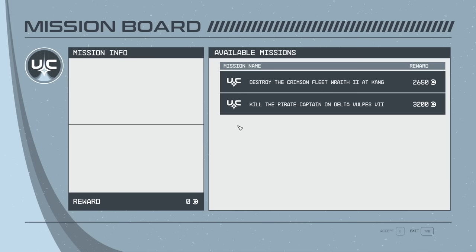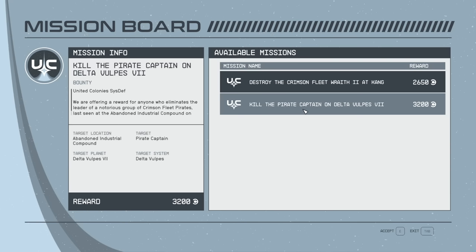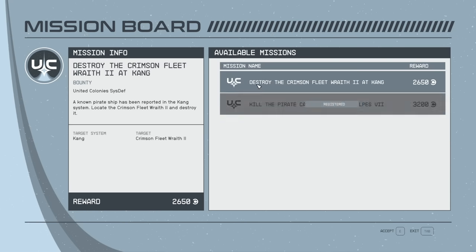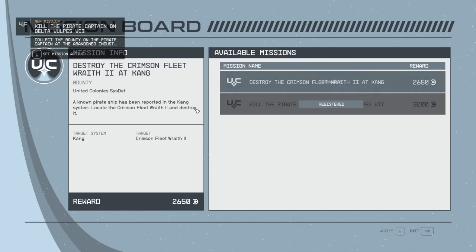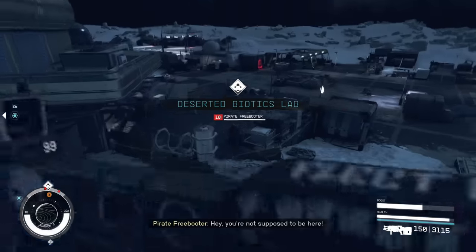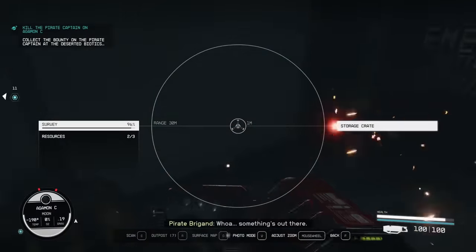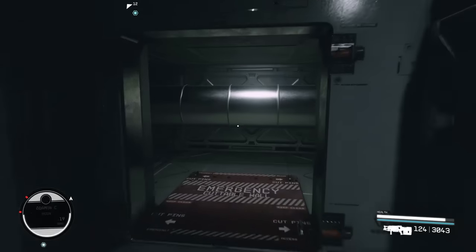So grab up all the bounty missions that you can, then set off and start killing bad guys. You'll have some that take you to starships that you need to destroy, and most will take you to a specific outpost to kill a pirate or Varun captain. Once you do, loot the place. As soon as you kill the bad guy, the credits will be deposited straight into your account and you'll get a nice chunk of XP too.